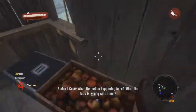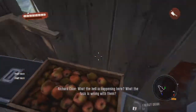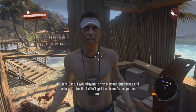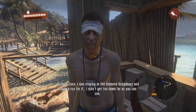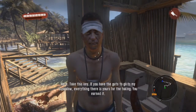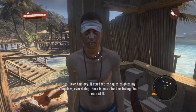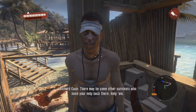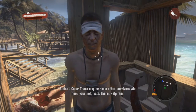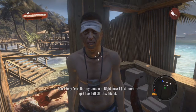We got some fruit in here, so we are going to eat all of it. Since I leveled up, I was staying in the diamond bungalows and I made a run for it — didn't get too far, as you can see. Richard says: 'Take this key. If you have the guts to go to my bungalow, everything there is yours for the taking. You earned it. There may be some other survivors who need your help back there — help them, don't help them, not my concern. Right now I just need to get the hell off this island.'